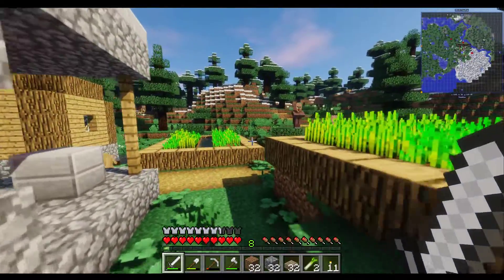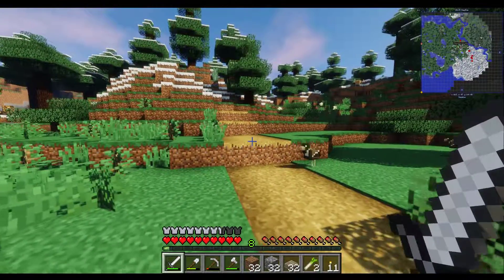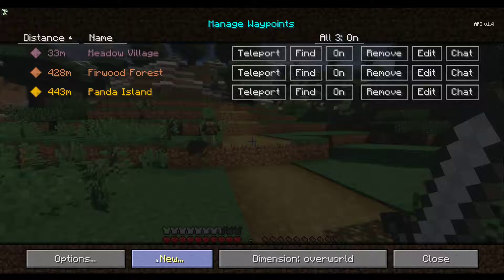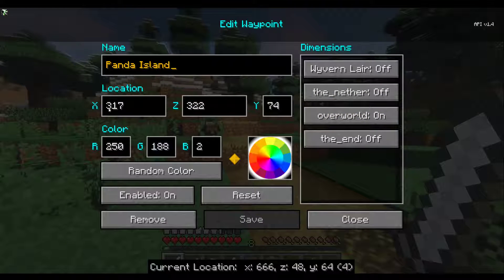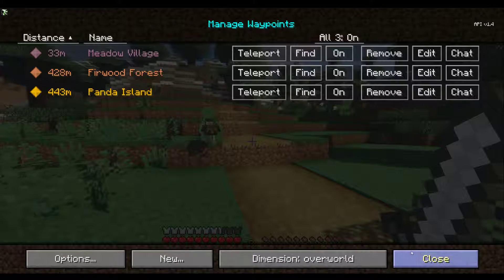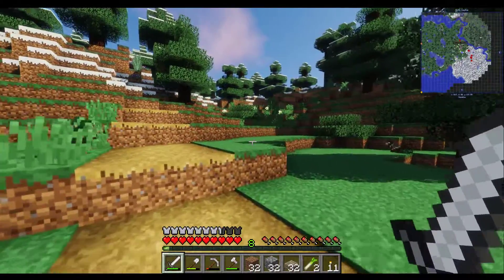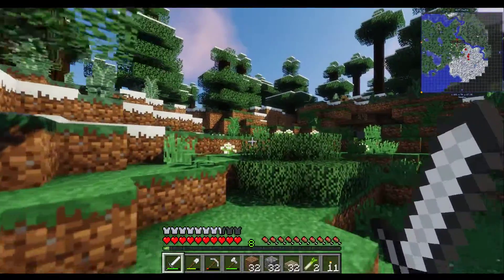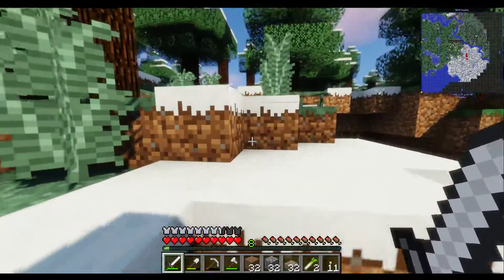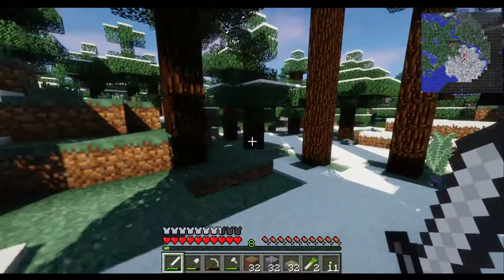You know what we could do at some point? As soon as we've got enough resources, we can make a waypoint, generate one here, and then just edit the coordinates to like minus 10,000 by 10,000 or something like that — just teleport off to there, see what's going on, and then find our way back somehow. Could be fun, actually.